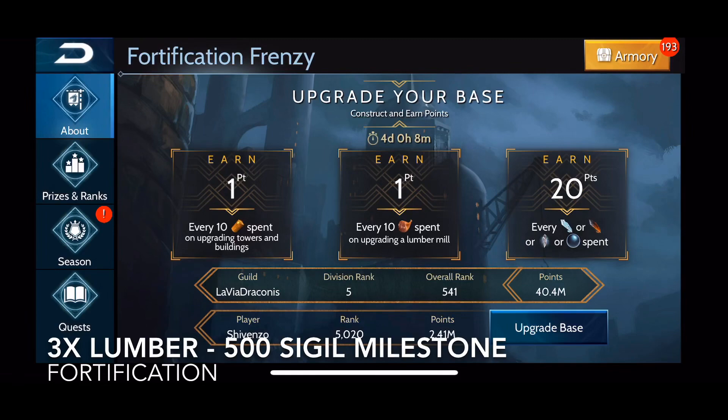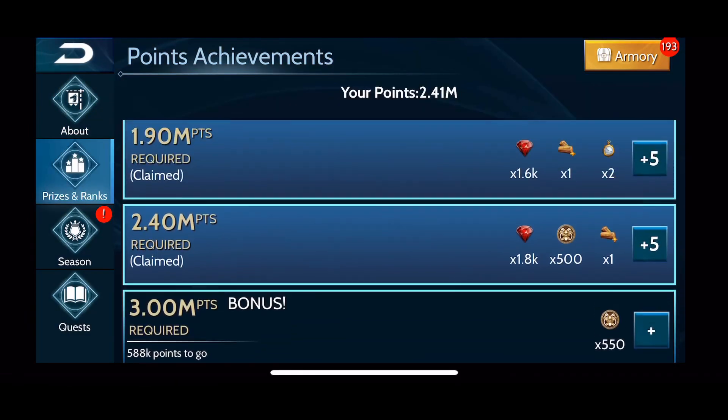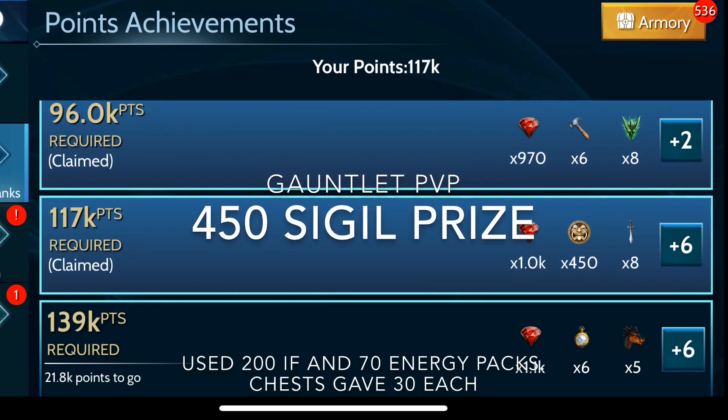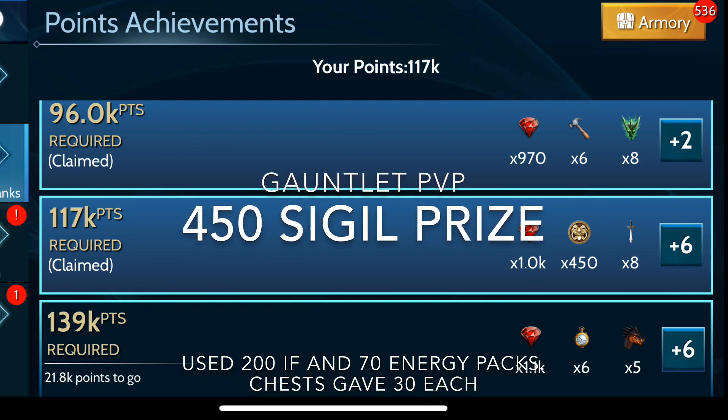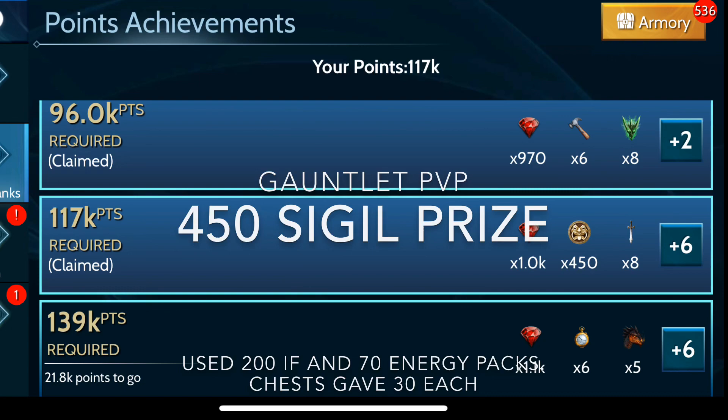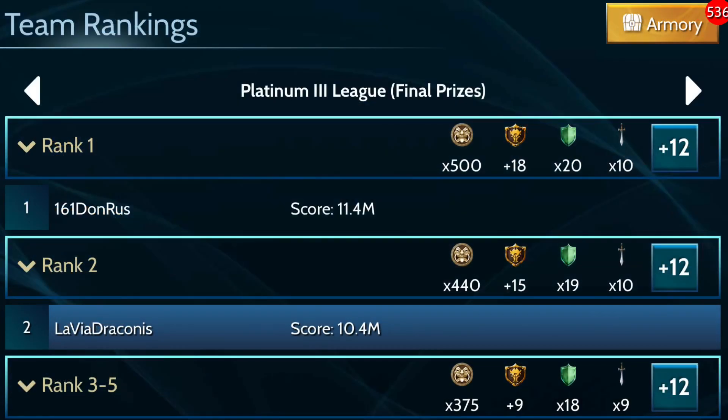Following that was the fortification event with the lumber boost. First I got to the 500 sigil mark again, and then in the gauntlet PVP event I got the 450 sigil prize using 200 inner fires and 70 energy packs, and got 30 of each back from the chests earned during that event.